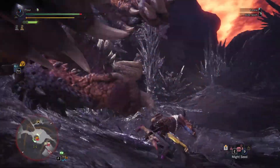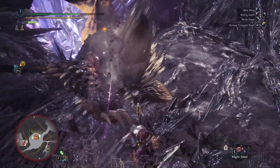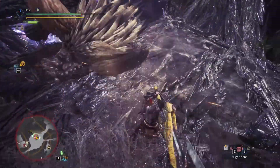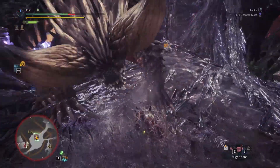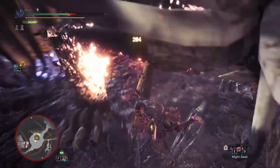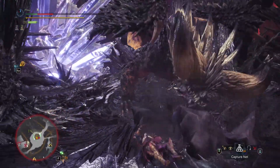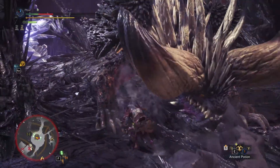The only other option I would think of if you use a greatsword against this guy and you haven't beaten him yet is the critical draw method, which I think is kind of stupid — because it's kind of slow. If you're playing greatsword you gotta be a little tougher than just running around as a stamina guy.